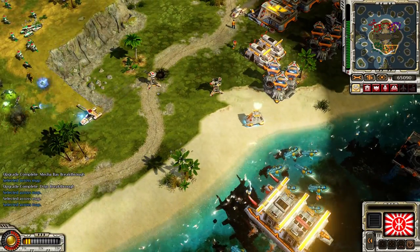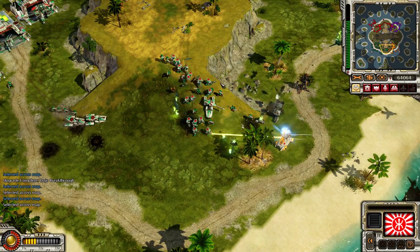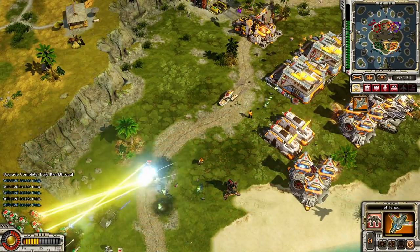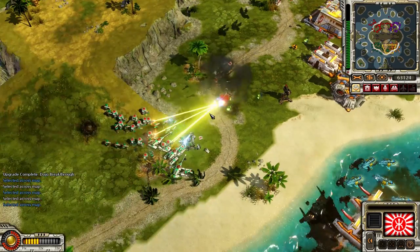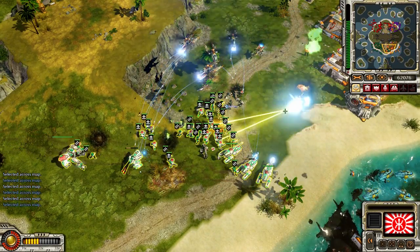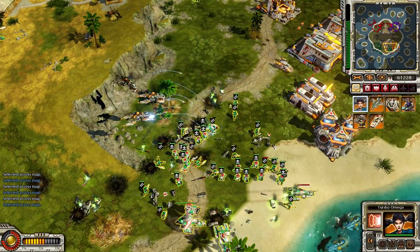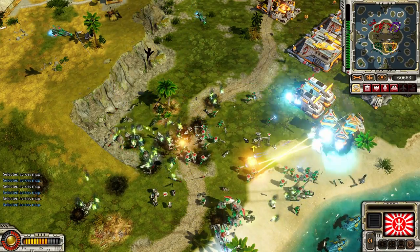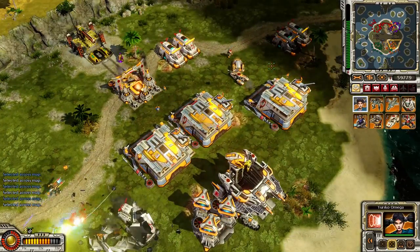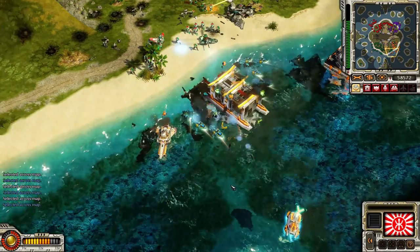A unit is under attack. Flying high - let's start the attack, start picking him off bit by bit. We got this, no problem. Mega Tengus, let's go! Oh no, oh no - he's done. There's no way. He's done.